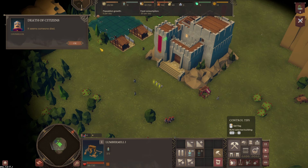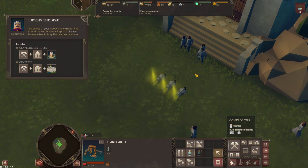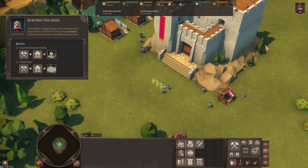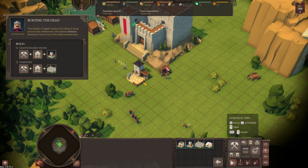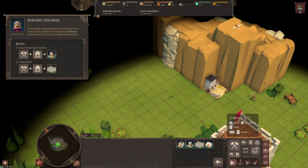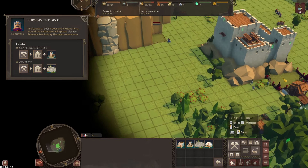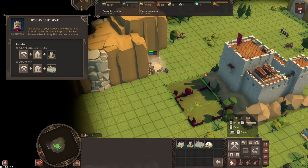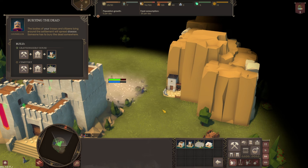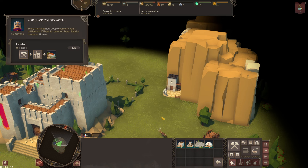People are under attack — it seems someone died. Three someones, all in a row. Were they waiting for me? The bodies of your troops and citizens lying around the settlement will spread disease. Someone has to bury the dead. We need a gravedigger's house and a cemetery. That could be over here in the back of the castle. Oh, look at the veins of ore! The cemetery goes right back there. Speed up time a bit — population growth, every morning new people come to your settlement. If there's room for them, build a couple of houses.